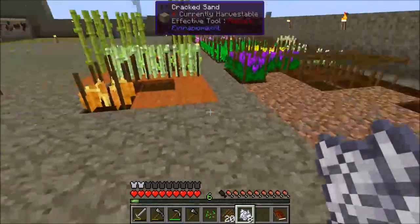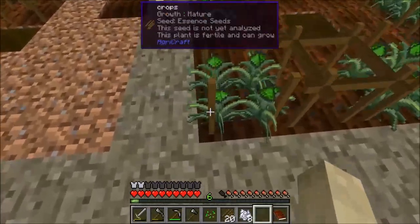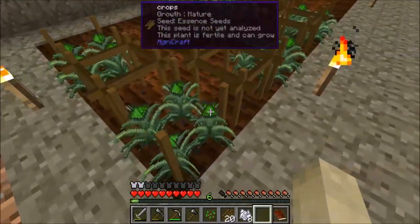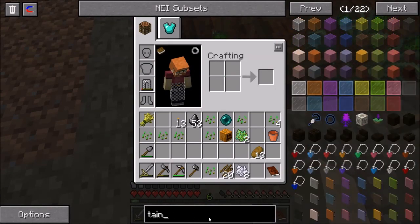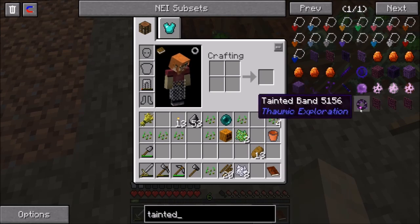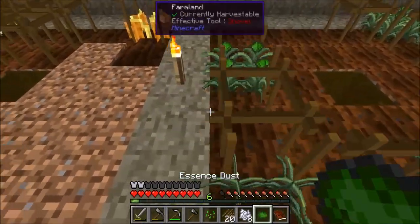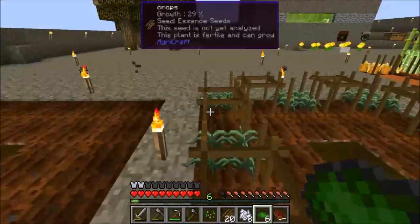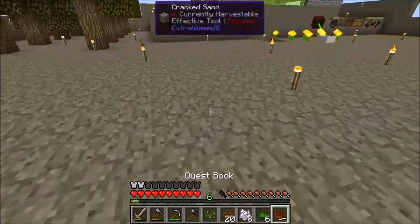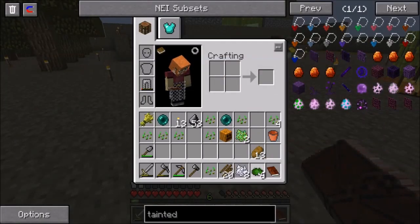We do have a chest over there just in case, and I know traditionally when you break a magical crop it produces something called tainted essence. I'm not sure if that's turned on in this mod pack — I'd imagine it is, but I don't see it, so that's a good thing. We can grab one, two, three, four, five, six of these. We only needed two to turn in for our quest, and that rewards us with some more essence seeds.